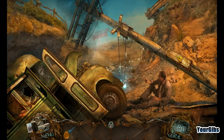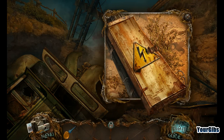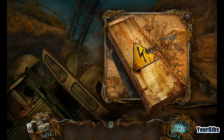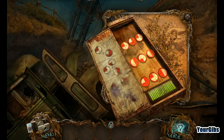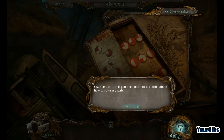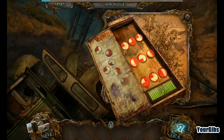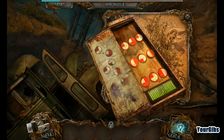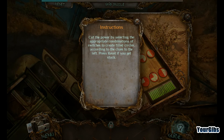Maybe there's a dollar bill in each scene — there's thirty-four. I wonder if I'll be able to remember a dollar dollar bill. We've got a little bit of a puzzle here. What information do we need? Cut the power by selecting the appropriate combinations of switches to create filled circles according to the clues to the left.